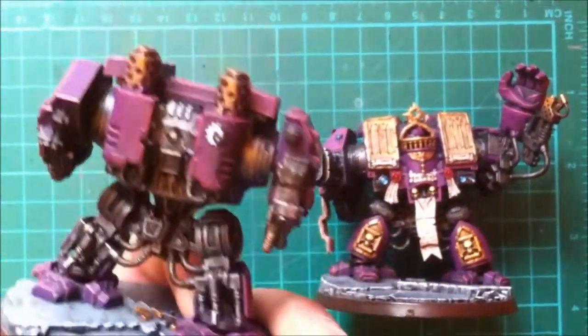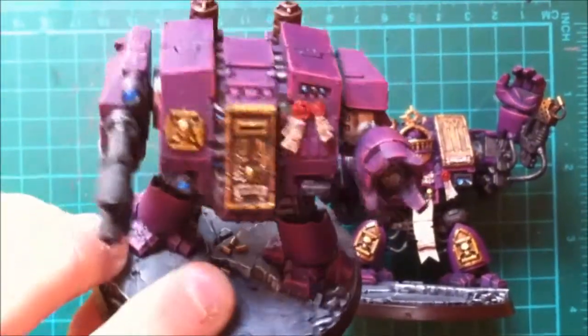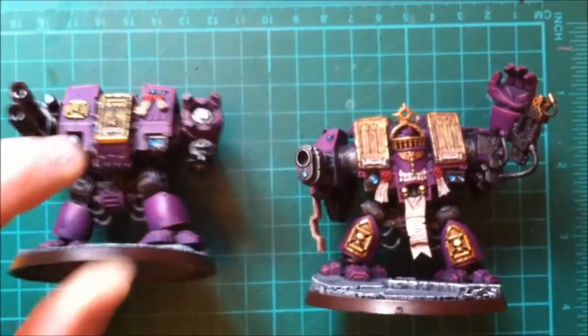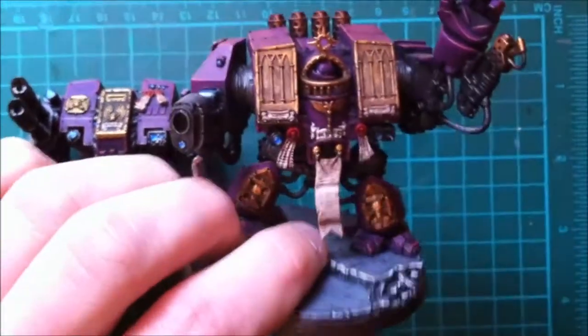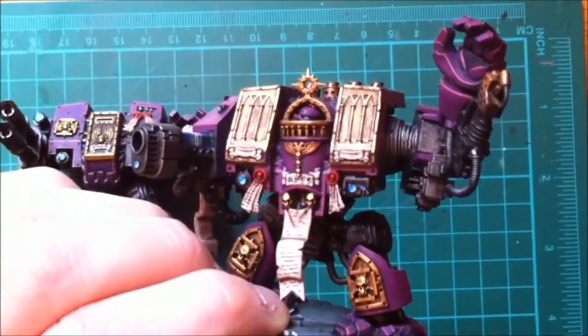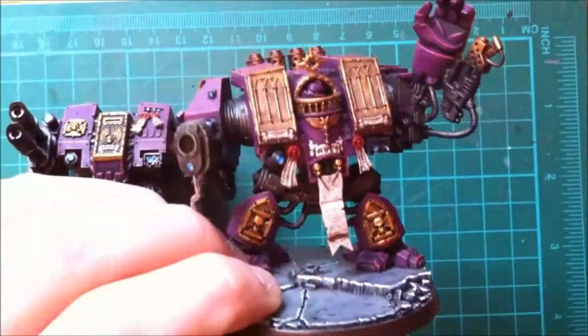I tried to do all the details like the Mechanicus symbol on the back. This was actually the first dreadnought I painted for the army, and then I've done the venerable. I've done a bit of conversion work on him — what I've done is wedged the arms in between the arms and the body using green stuff, in a bit of a pose to make it look like he's firing.